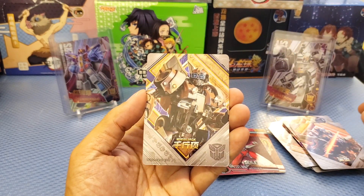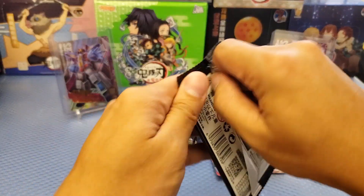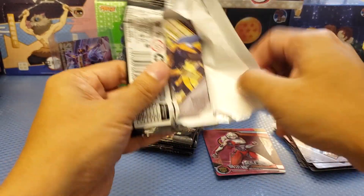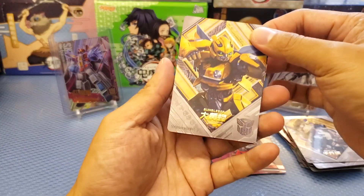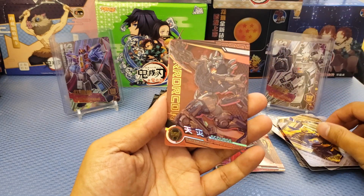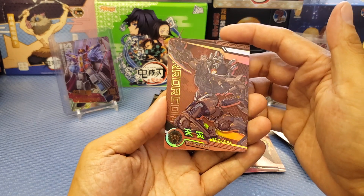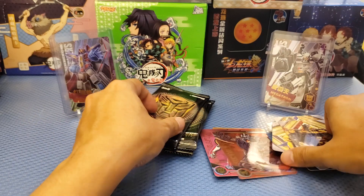We got Stratosphere — the big plane that they are riding. And we got Scourge again, so we expect some duplicates. We also have Wheeljack. Most of the characters on these cards are actually in the movie, so far no other characters. Then another Bumblebee, and in the middle we got a hit — Scourge SSR card. At the back is Battletrap again.